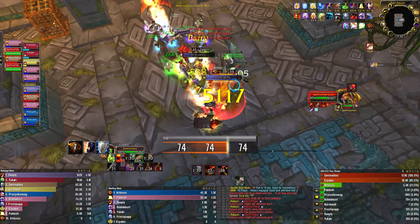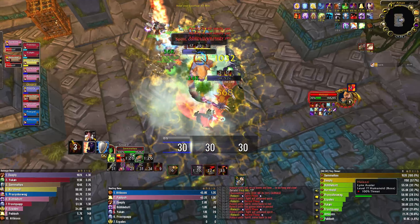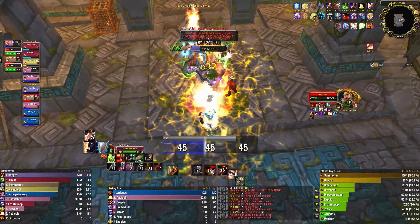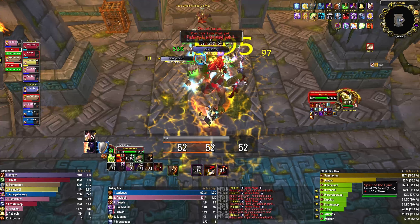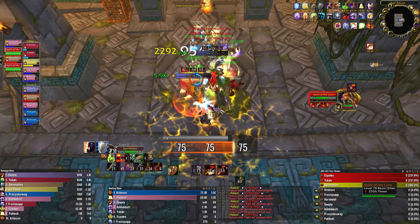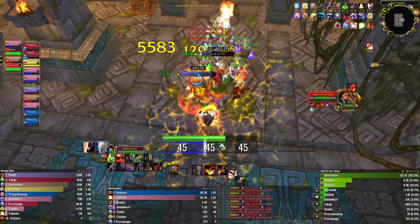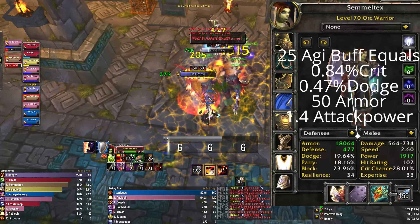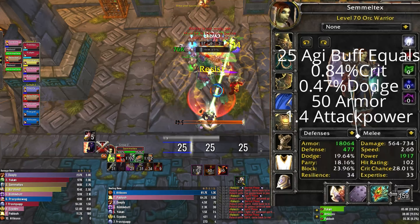Revenge scales best with crit or armor penetration. However, reaching a good amount of armor penetration on a tank build is not possible, so you want to focus on crit if you can. There is one stat that combines everything in one, and that is Agility. Agility gives you dodge, armor which converts into attack power, and most importantly crit as well. So your best stat is Agility.